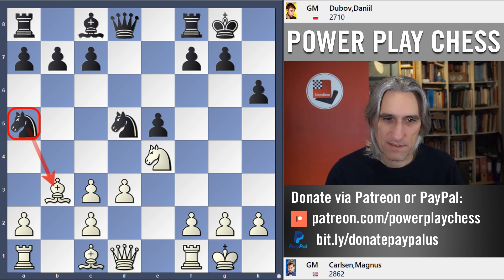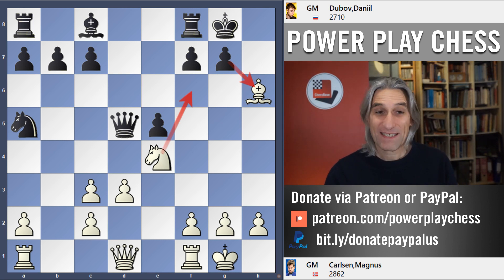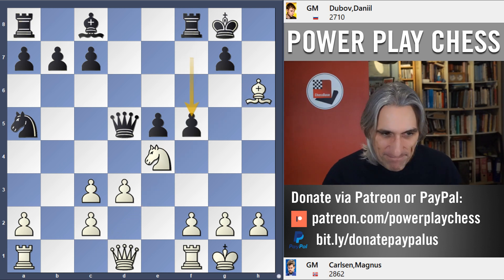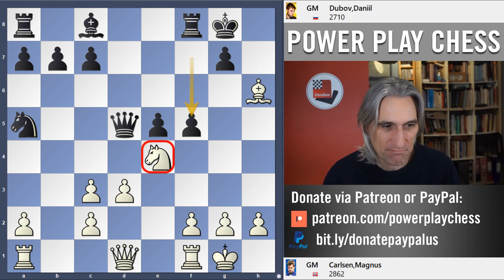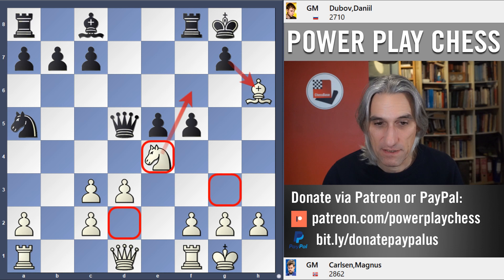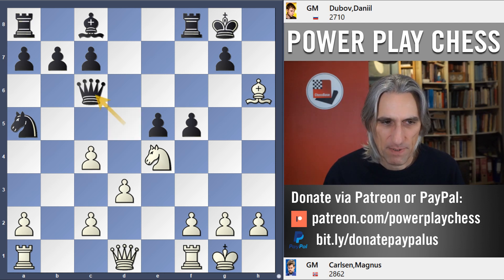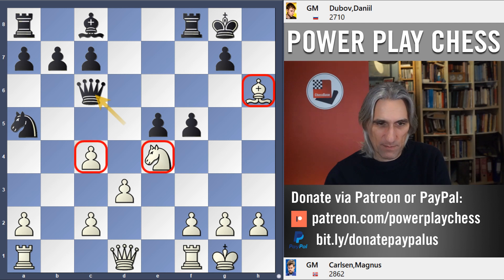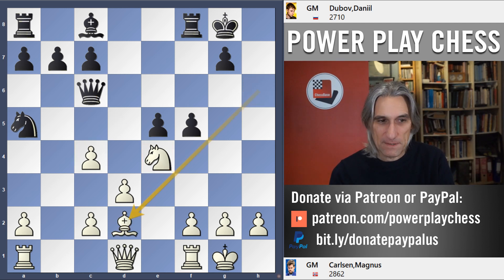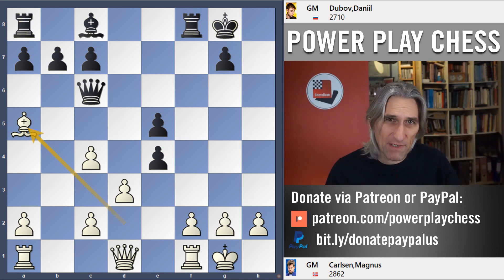There's a tactic: bishop takes knight, queen takes, and then bishop h6 — of course if that's taken we have a lovely knight fork. White is a pawn up, but after f5 it gets really complicated. If the knight retreats, black can take because he doesn't have to worry about knight f6. So c4 attacks the queen, the queen goes back, and now we can see why he played c4: bishop d2 is a good move.